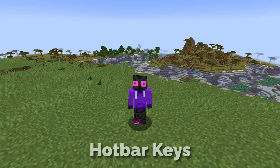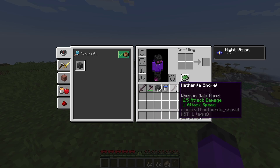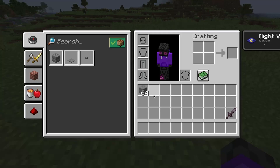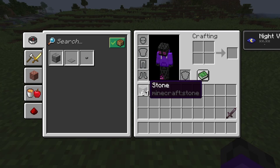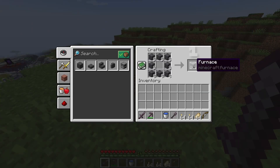Okay, now let's talk about hotbar keys. You can use them to move stuff from your hotbar anywhere, and it also works the other way around. So when I hover over an item and press 1, it will go to that slot, and if an item is already there, it will swap — but only if it's possible. If you try to do that with a crafting slot for example, it won't work.